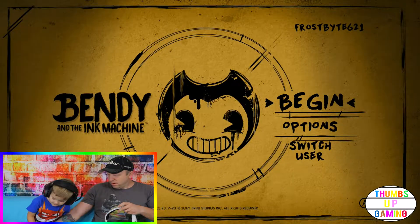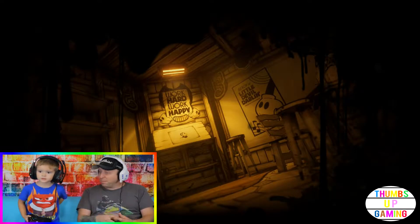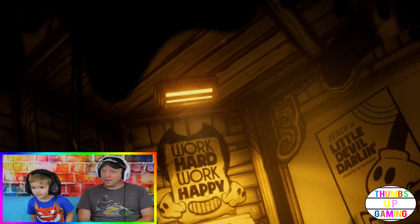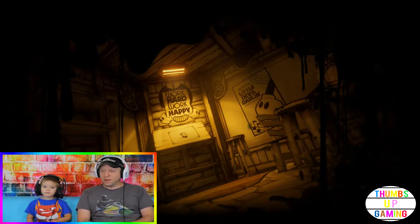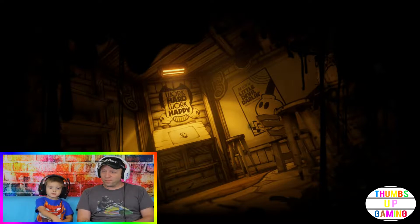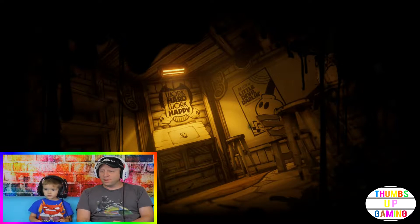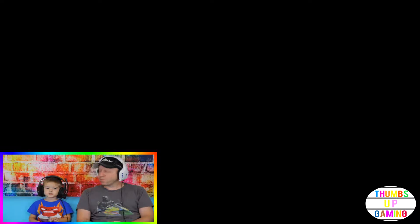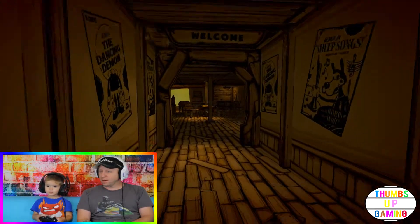Now we are with Bendy. In mid-past games. New game. Let's start this. Let's do it. Now this says 'Work hard, work happy.' Have you ever seen that before? The guy draws Bendy on there and throws it in the ink. And Bendy is in the ink machine and he gets out and drops down. You know his glove almost looks like a Mickey Mouse glove? His little white glove? That's Bendy's arm. Chapter one: Moving Pictures. Bendy and the Ink Machine.